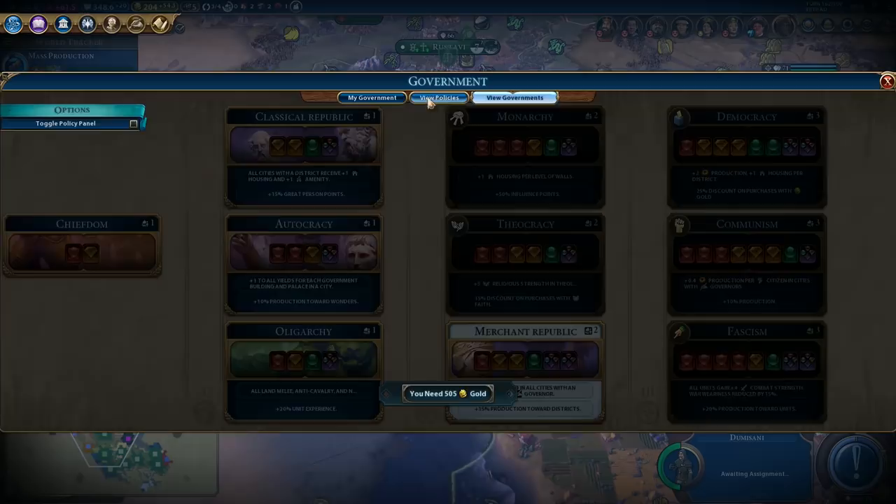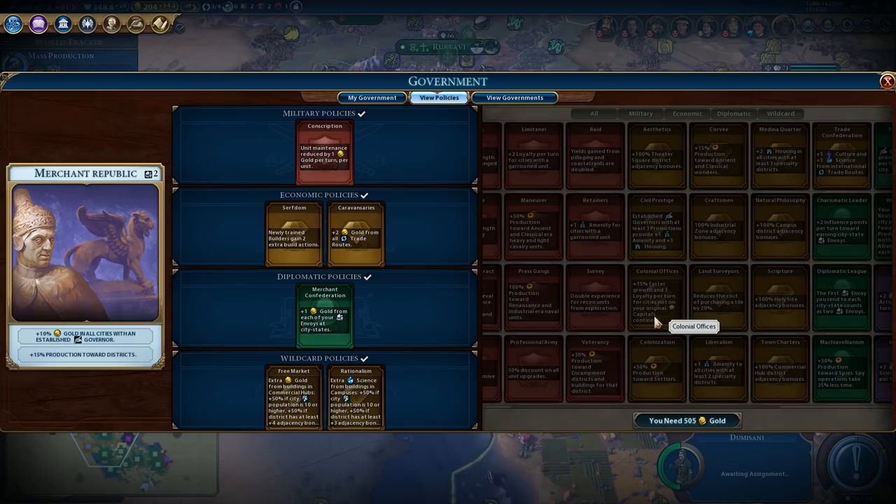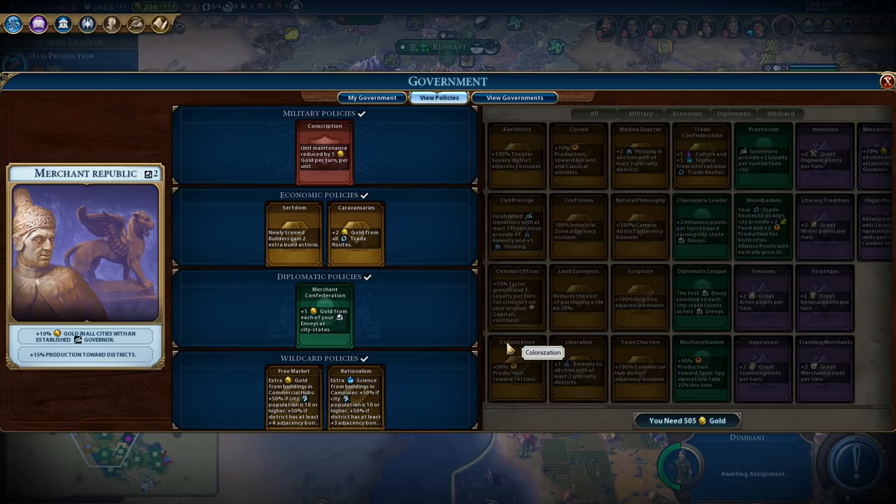Let's have a look. We got plus two loyalty per turn for cities with a garrison unit, and we also have Colonial Offices - plus 15% faster growth and free loyalty per turn for cities not on your original capital's continent. That should work. I think we should pick that up for the growth. We also have governors providing plus two loyalty per turn. So we have three different policies that we could take if loyalty starts to be a problem.